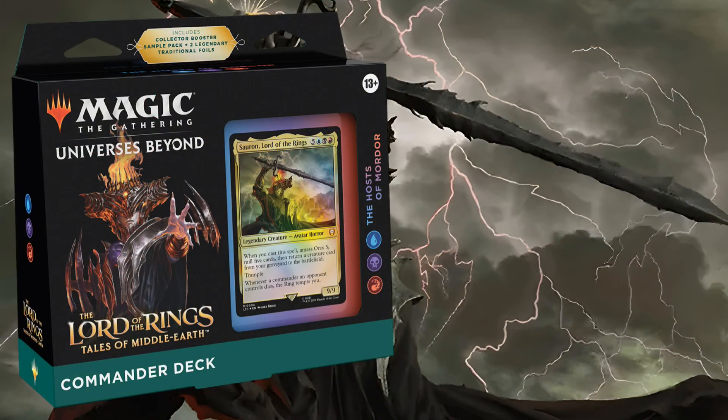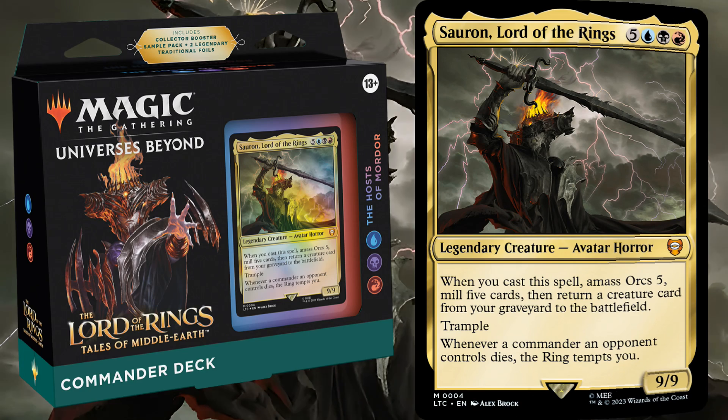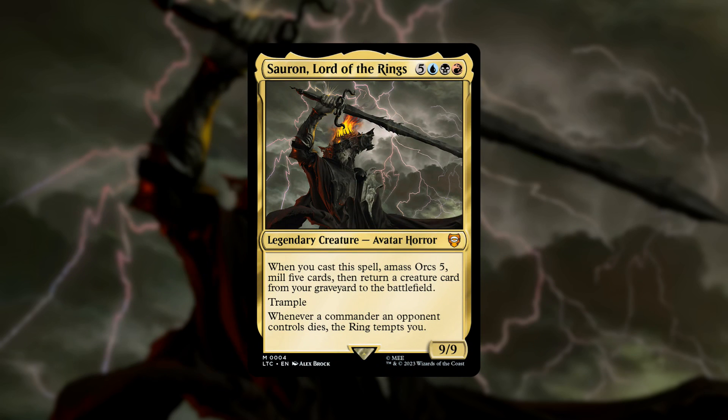Next is Hosts of Mordor, a Grixis deck with Sauron, Lord of the Rings as the commander. He's an 8-mana 9-9 with trample. When you cast it, you'll amass orcs 5, meaning you'll either make a 5-5 orc token, or if you already have an orc token, put 5 plus one plus one counters on it. Then you mill 5 cards and return a creature card from your graveyard to the battlefield — with no restriction. It can be any massive creature in your graveyard.